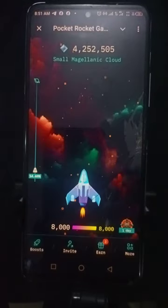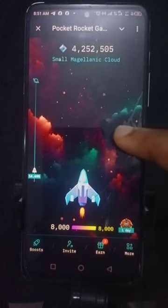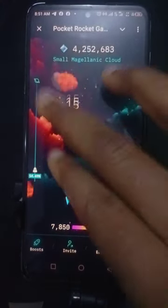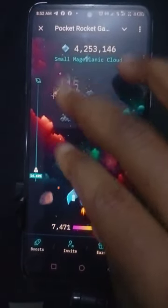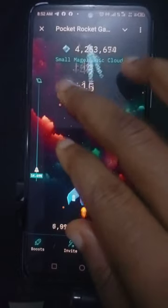I click on Launch Rocket and you can see the rocket. Stones will start coming down — I click on the stones and I get points. This is how the mining works: just click on the stones and you get your points.